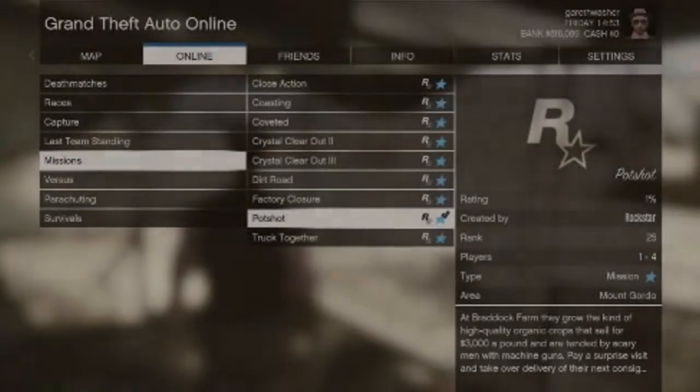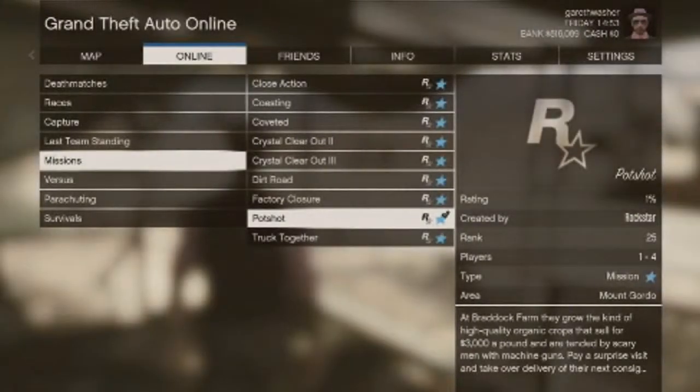Hello and welcome to Grand Theft Auto Online Mission Tutorials. In this first episode we're covering Pot Shot, a very easy mission that can be completed solo in under 3 minutes and earn yourself $7,000.